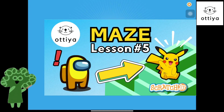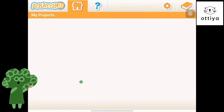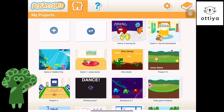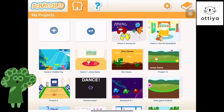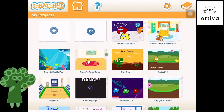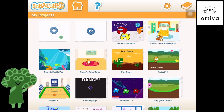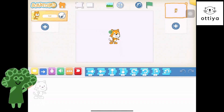Hello there, friends! Welcome to episode 5 of Making Games on Scratch Jr. with me, Dr. Cully! Alright, let's get started. In the previous episodes, we made a jump game, bubble pop, get the basketball, Among Us, and we are finally at episode 5 where we're gonna make a maze! If you haven't seen episodes 1 to 4, make sure to check those out first. And if you have, let's dive in to episode 5!